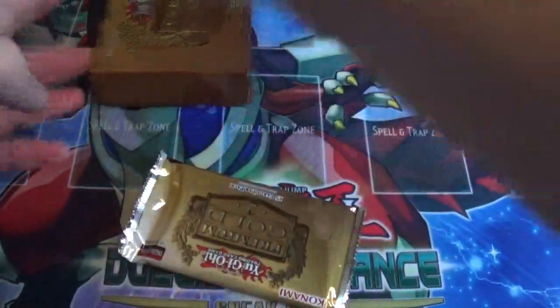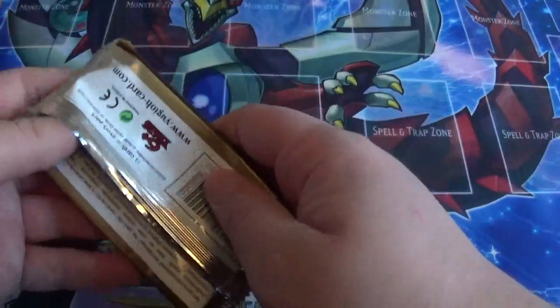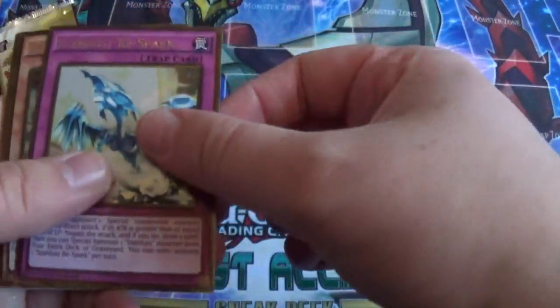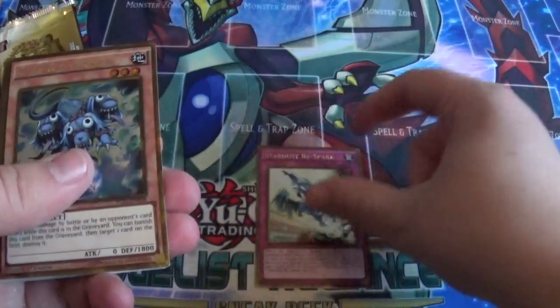So there we go, that's one pack. I'm actually not certain where the parallel golds are going to be, so let's just see with the first pack. The last four packs we'll put the secret gold to the side. We got Stardust Respark — that's parallel secret gold, so they're at the front.